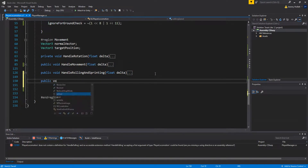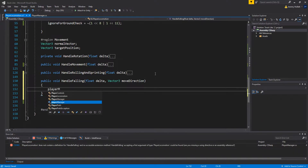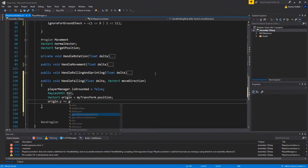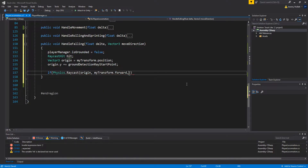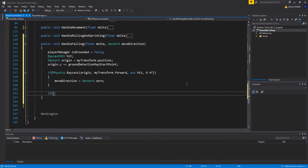Now the main part — creating the `HandleFalling` method. Declare `public void HandleFalling(float delta, Vector3 moveDirection)`. Set `playerManager.isGrounded = false`, declare `RaycastHit hit`, and set `Vector3 origin = transform.position`. Then set `origin.y += groundDetectionRayStartPoint`. If `Physics.Raycast(origin, transform.forward, out hit, 0.4f)`, set `moveDirection = Vector3.zero` — so if there's something directly in front of you, stop moving.